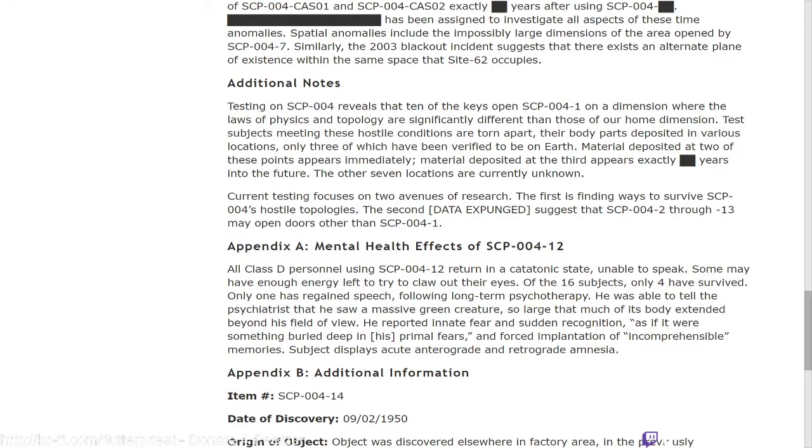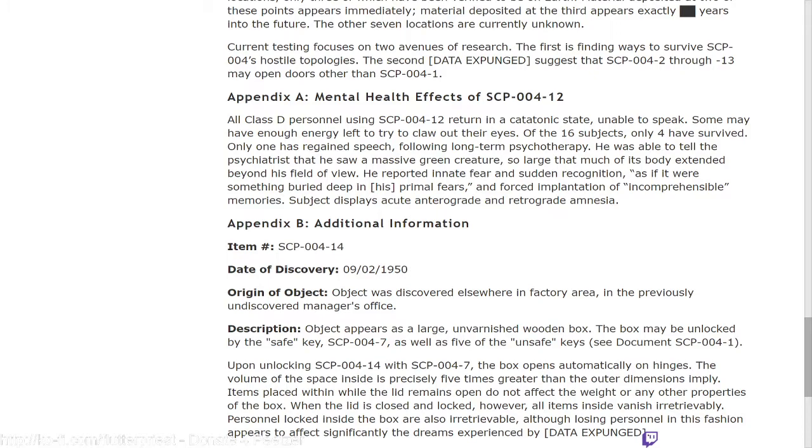Appendix A — Mental Health Effects of SCP-004-12: all Class-D personnel using SCP-004-12 return in a catatonic state, unable to speak; some may even attempt to claw out their eyes. Of the 16 subjects, only four have survived; only one has regained speech following long-term psychotherapy. He was able to tell the psychiatrist that he saw a massive green creature, so large that much of its body extended beyond the field of view. He reported innate fear and sudden recognition — as if it were something buried deep in his primal fears — and forced implantation of incomprehensible memories. Subjects display acute anterograde and retrograde amnesia.